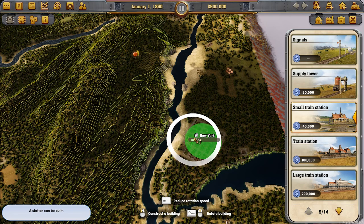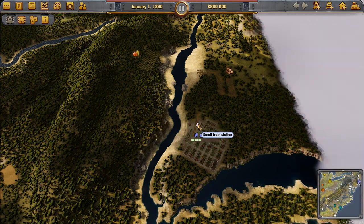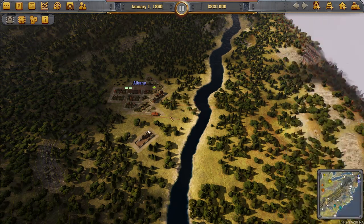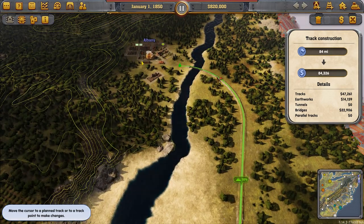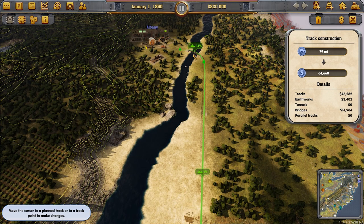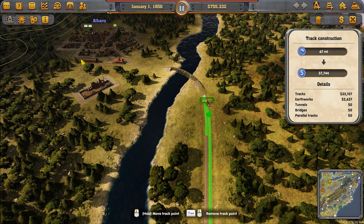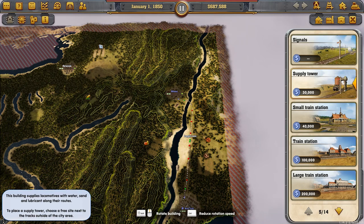We'll start by heading up towards Albany from New York. We'll put a small station right on the edge of New York city and include the maintenance building. Then we'll put one in Albany on the edge as well, and track this across. We can try to save money here — 64 will do. It's a steep gradient on the bridge, so we're going to keep the bridge single-tracked and our double track comes in just prior to the bridge on a nice flat section, so our trains stop on a flat stretch rather than a 12% gradient.